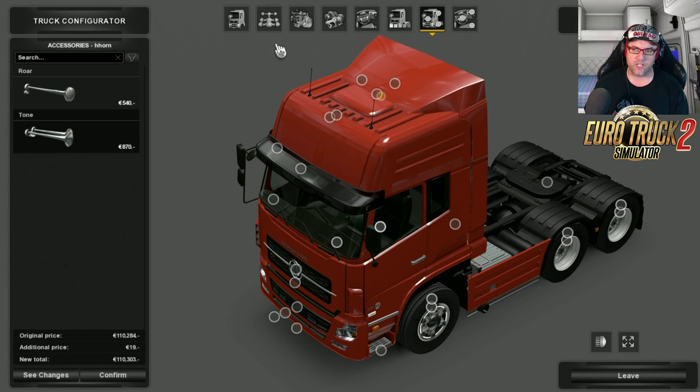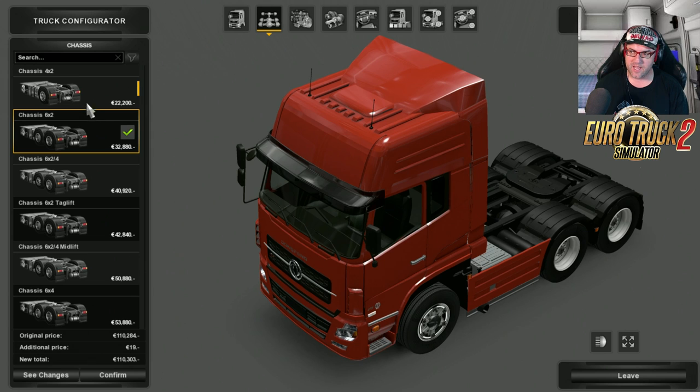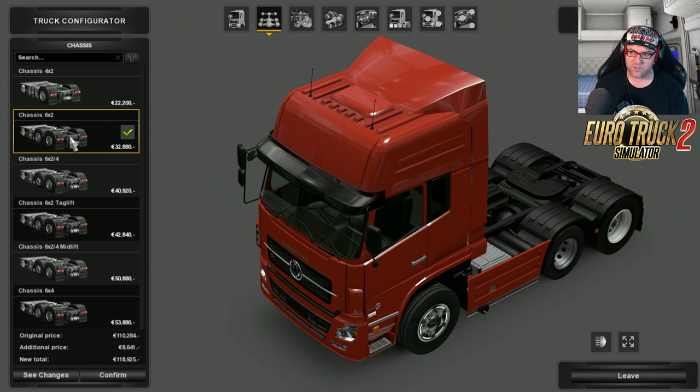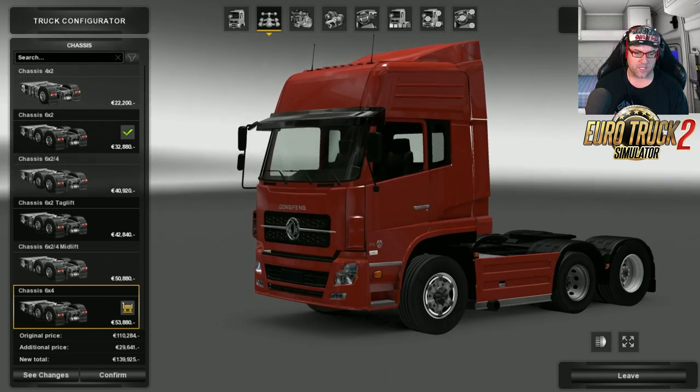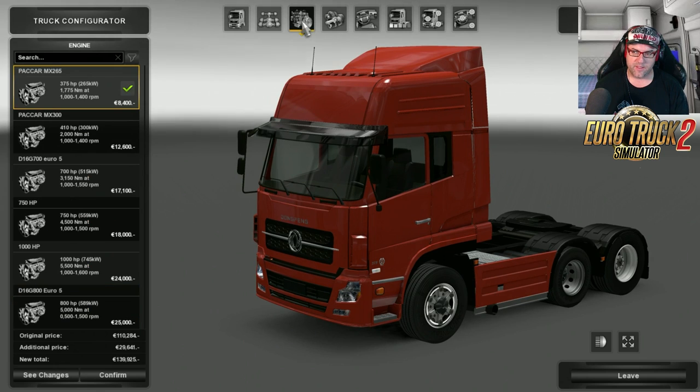Now we go off to the actual chassis. There's the 4x2, 6x2, 6x2/4, 6x2 tag lift, 6x2/4 mid lift, and 6x4. I'm going to choose the 6x4 for today.